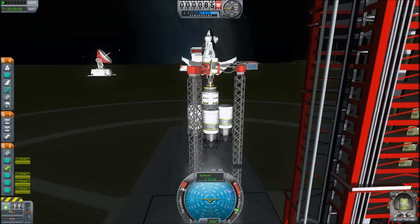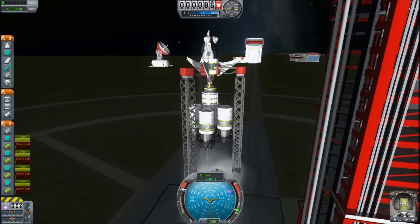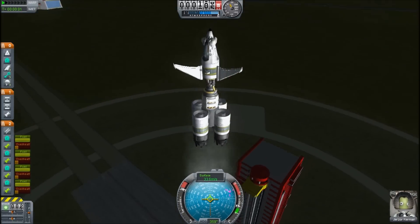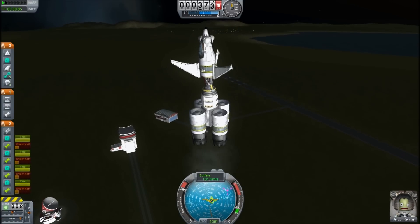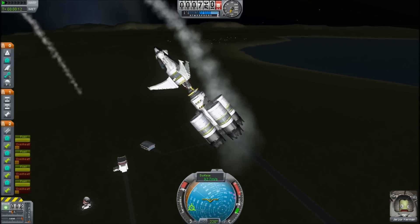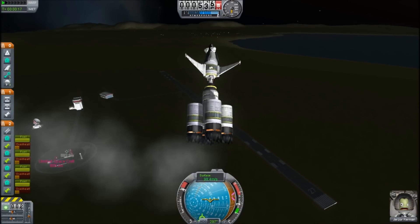Oh shoot, that didn't work — it's in the wrong stage. Can I right-click release? That was a huge mistake. Oh yes, it cleared the launch tower! Okay, this is kind of squirrely. Oh my goodness. I think what you've done is you've managed to mount the canards backwards.